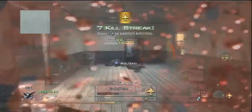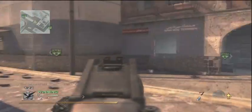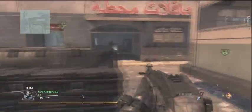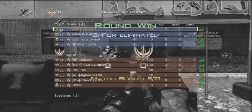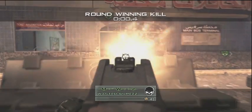He is waiting, and there's one guy left. Can he do it? Yes he can — a 1v6 clutch ace. And here's the game-winning kill. A very nice play to get our number one spot.